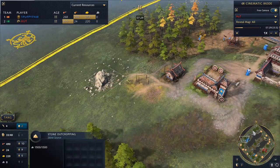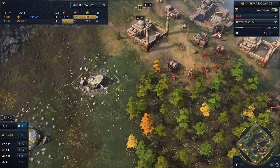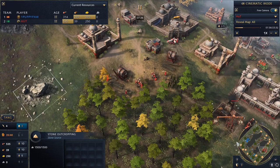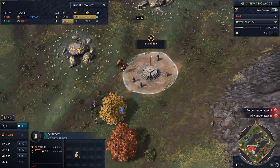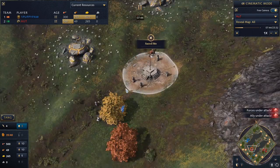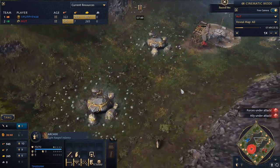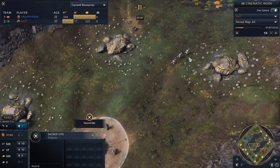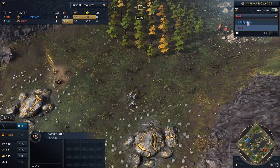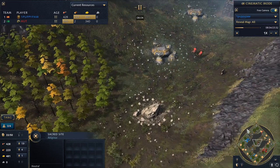It doesn't look like anybody is on stone yet — neither Puppypaw nor Hutt — so no one is going for a second TC just yet. It looks like both are focusing on getting up to Castle Age as soon as possible. Hutt is taking control of the Sacred Sites areas, but so too is Puppypaw. Puppypaw is putting out some archers to try to control the map and keep those villagers off from building structures, with two Scholars already on the Sacred Sites to start capturing.